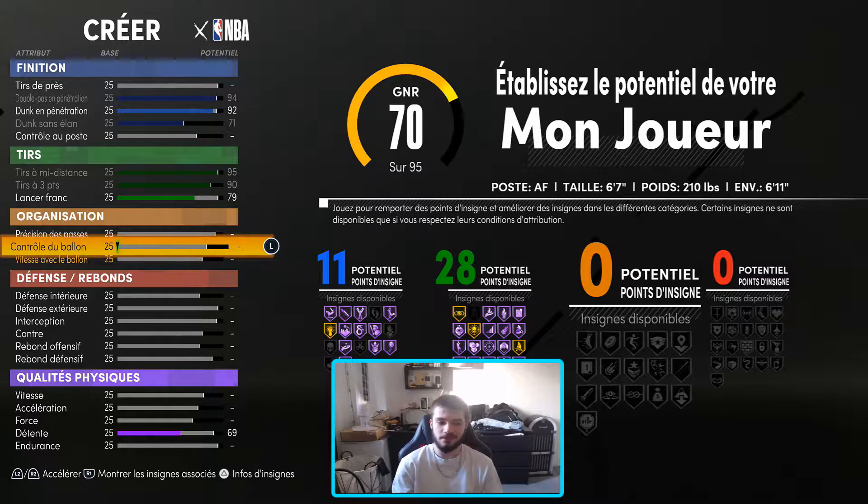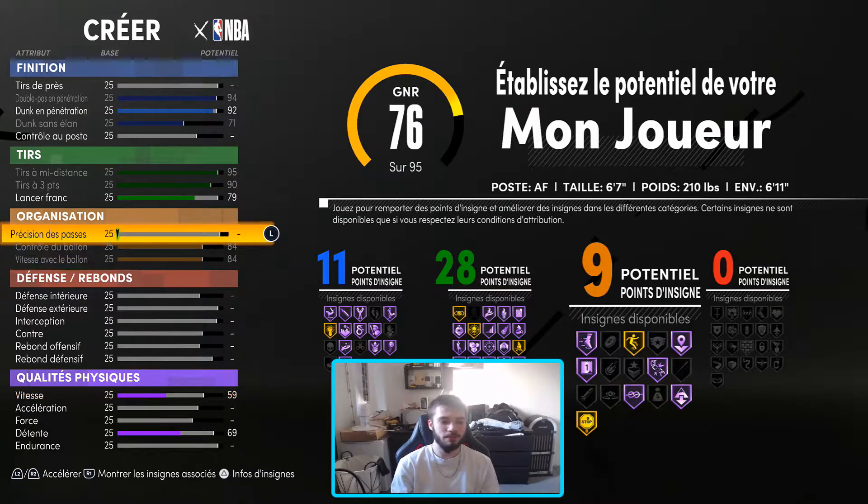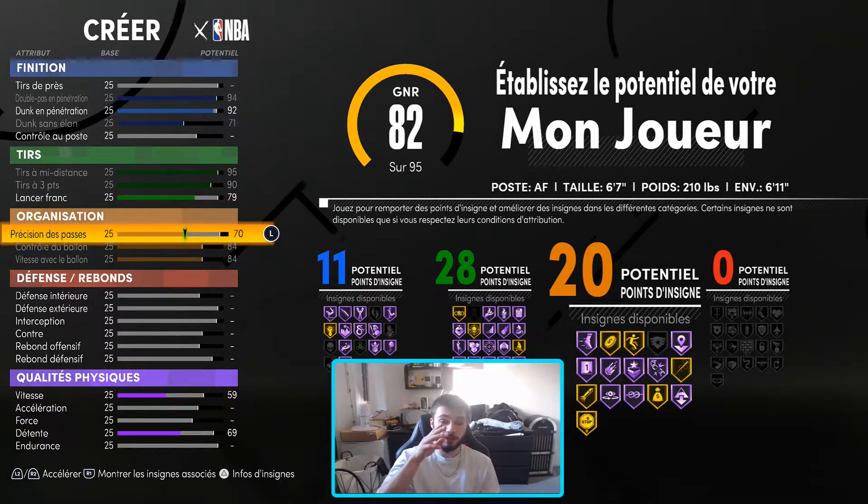Un elié fort avec 28 badges en tir — cite-moi un jeu où tu pouvais faire ça. Tu es trop le mec, alors que j'ai commencé sur 2K20. Le contrôle du ballon et la vitesse avec le ballon, tu me le maxes. Et la précision des passes, tu l'augmentes jusqu'à temps d'avoir 20 insignes — c'est largement suffisant. J'arrive très bien à dribbler avec. Et si jamais tu es habitué à mettre chef d'orchestre, tu rajoutes juste un point pour débloquer le badge chef d'orchestre en bas. Moi, personnellement, il me sert pas, donc je l'ai jarreté.